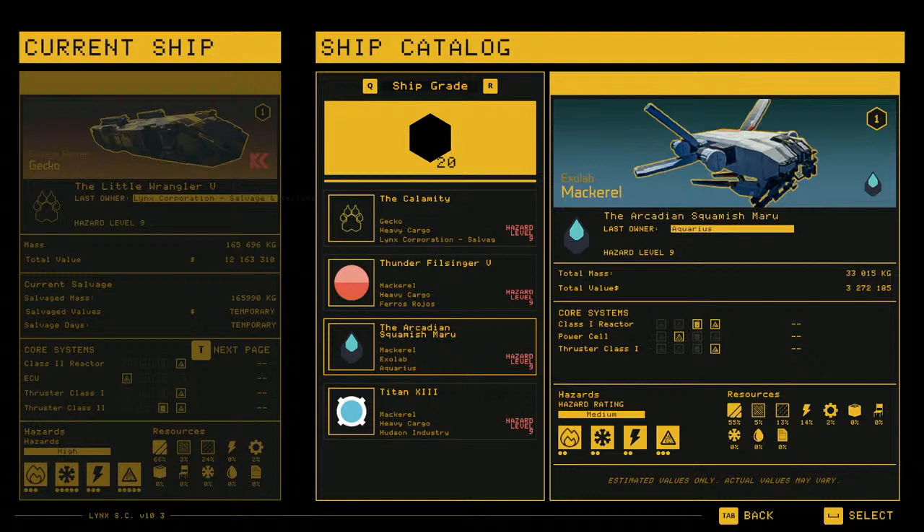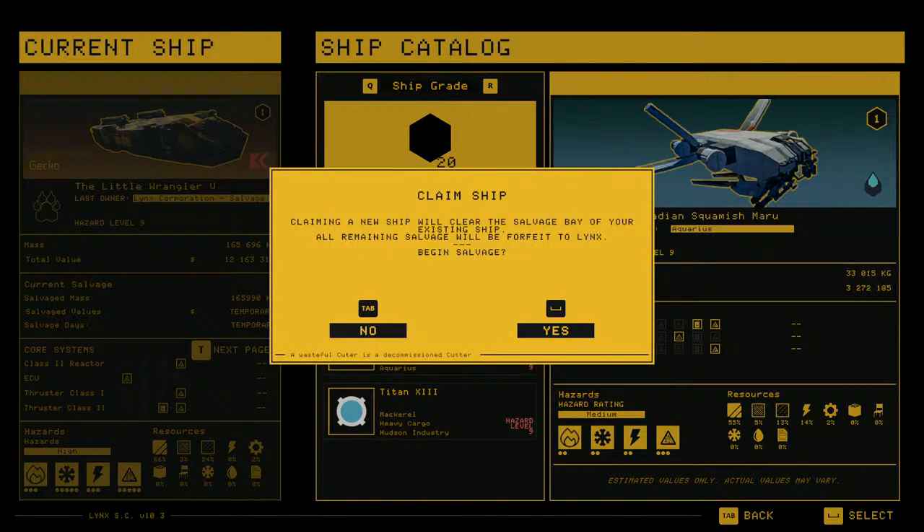Hello guys! Now I will salvage the Exoclub Makavel ship of the highest available grade and have that level 9. Let's see.